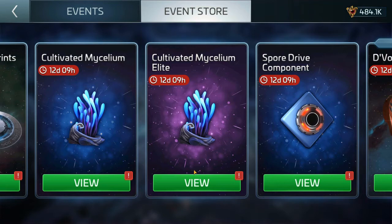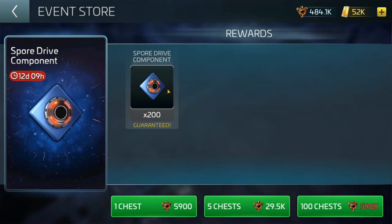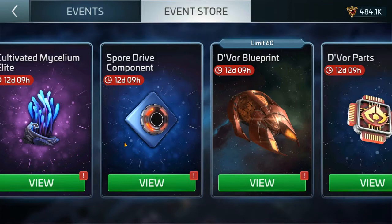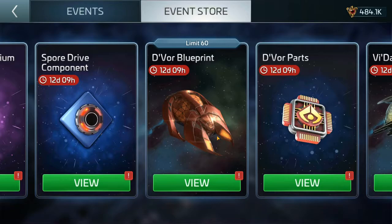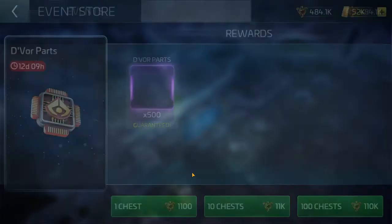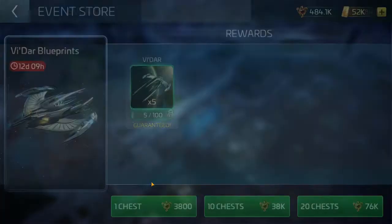Spore drive components — if all else fails, sure, buy these. They're kind of hard to get and might be worthwhile. Devore blueprints: you can get half of the Devore 360 — 18,000 for half a Devore. Devore parts I wouldn't really recommend spending Terran credits on, but that's personal preference.